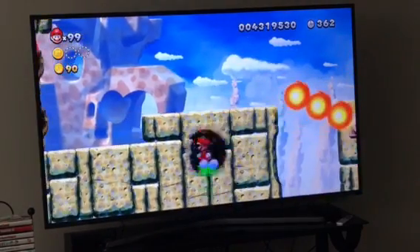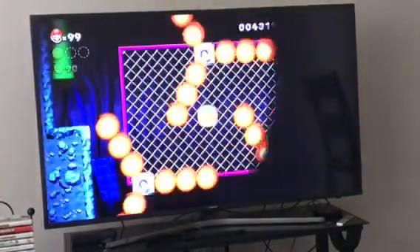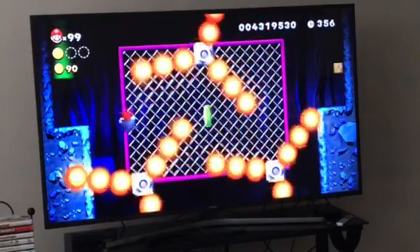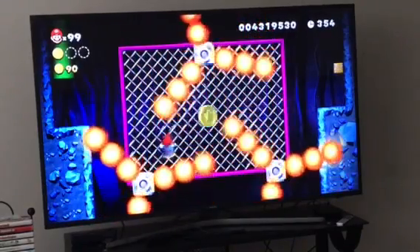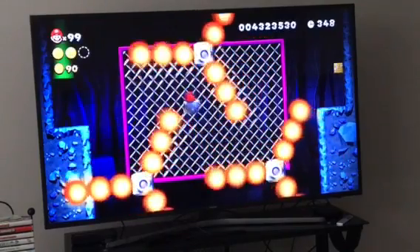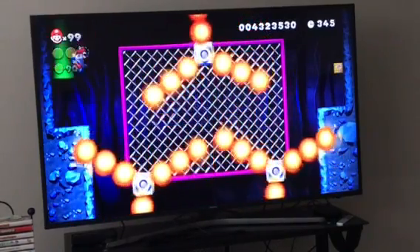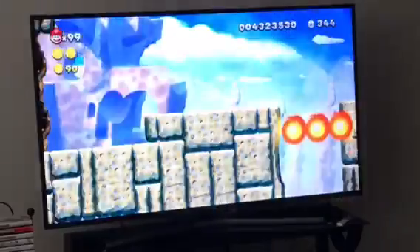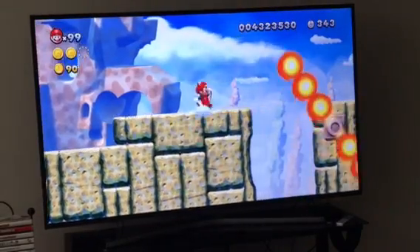Here's the second star coin. This one's kind of tricky to get. Here's the part where it gets a little bit tricky right here, because what you have to do is jump from the top left corner and go down and up, down, like that. But coming back's easy, it is kind of tricky to get. It's not hard by any means, it's just tricky.